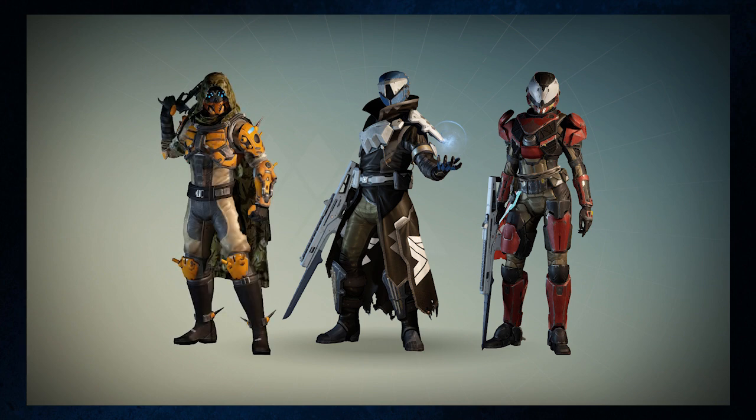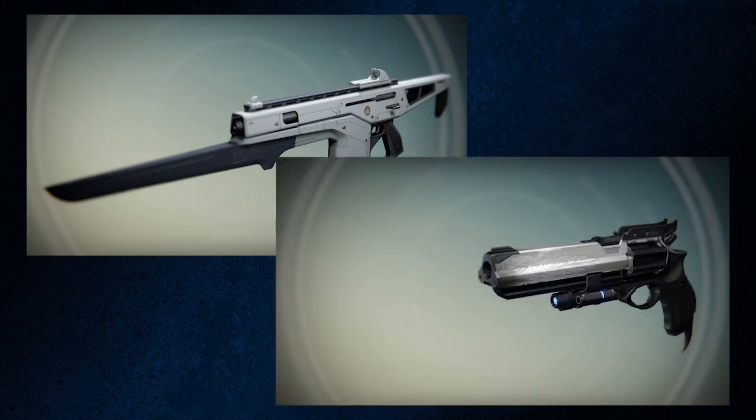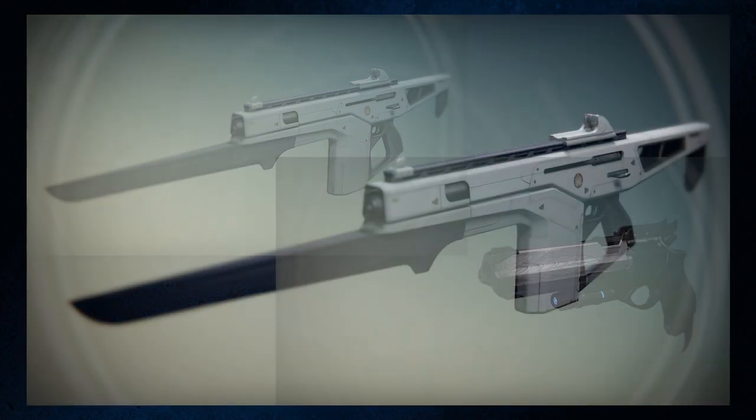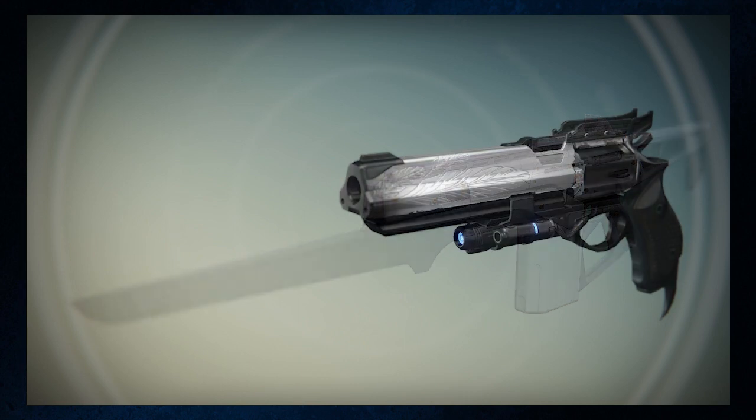Two weapons are included: the Monte Carlo Assault Rifle and the Hawkmoon Hand Cannon. The Monte Carlo comes with upgrades that enhance hipfire performance and cooldown reductions to your melee attack, while the Hawkmoon can be upgraded with a damage boost.